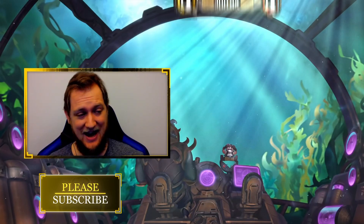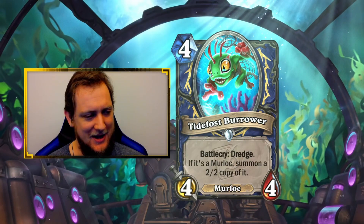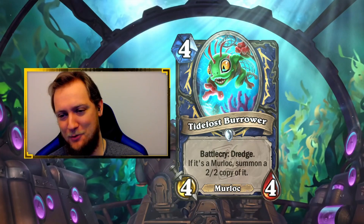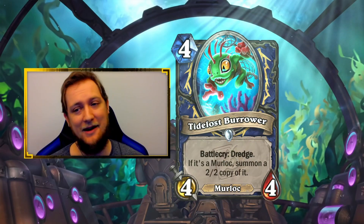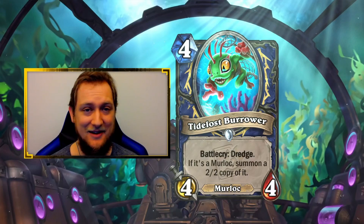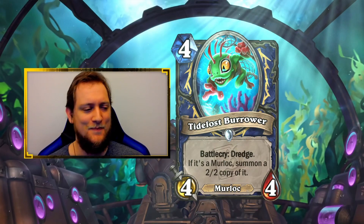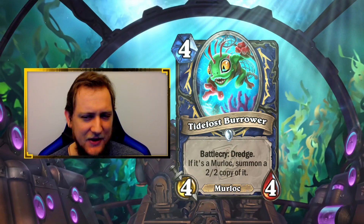Our first card is Tidelost Burrower, a 4-mana 4/4 Murloc. Shaman is getting an interesting Murloc package in this mini set. It's a 4-mana 4/4 Battlecry Dredge — if it's a Murloc, summon a 2/2 copy. Pro analysis: if you hit a Murloc, this is good; if you don't hit a Murloc, this is not as good. How many Murlocs are going to be offered? It's tough to say, maybe a few more with this mini set coming out. So maybe you're actually hitting 4-mana 6/6s with this.